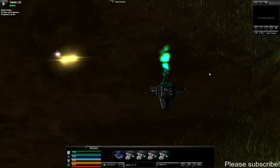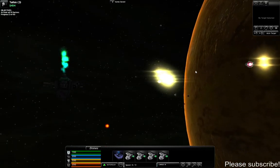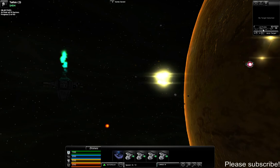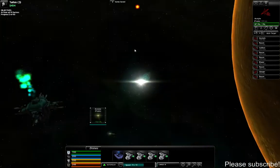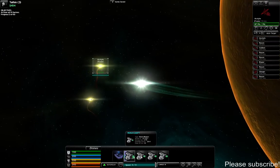The enemies in this system are a little tougher than before. When I first came in, there were three of them waiting for me at the gate, but it didn't take much to destroy them. So now I'm going to engage these other pirates. My ship has got this new little spatial distortion thing behind it — it's really neat.